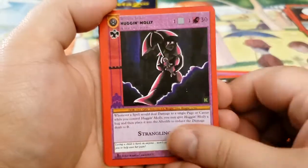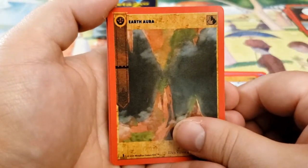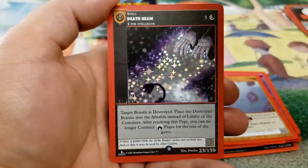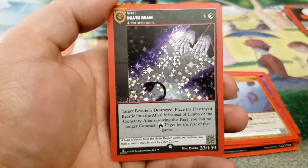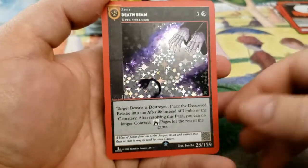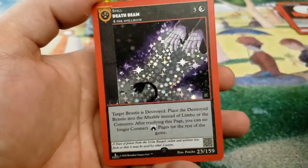Book of Shadows, Huggin' Molly, Rock Rain, Earth Aura — I think that's my first Earth Aura in general. Death Beam — this is what I was talking about, the death spell from the Obnoxious Nine. So that is number three for us. Death Beam. Very cool. Only comes in the full foil.